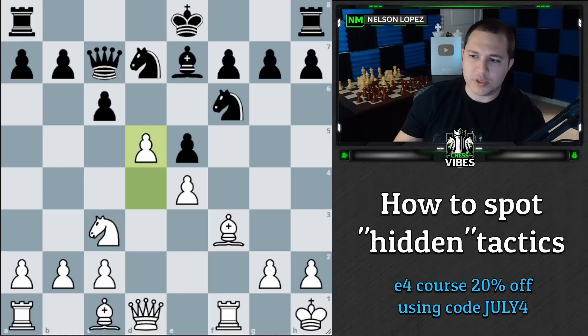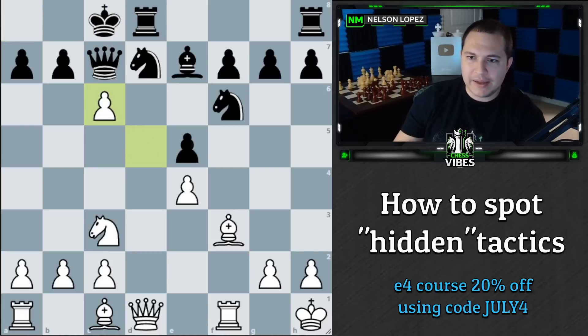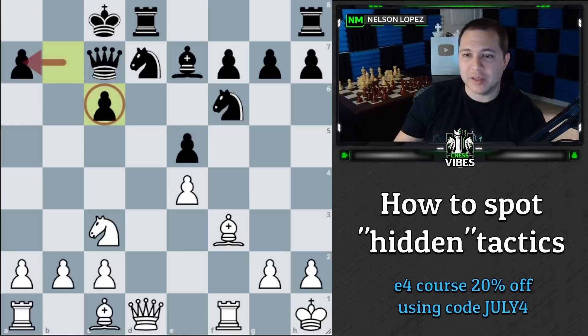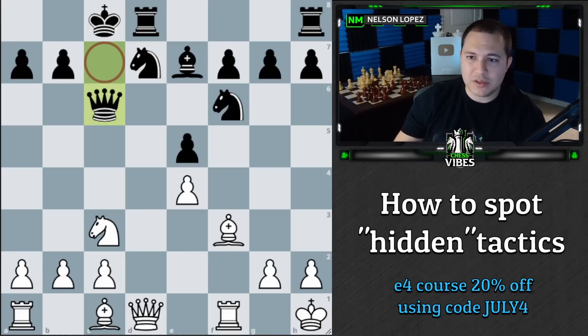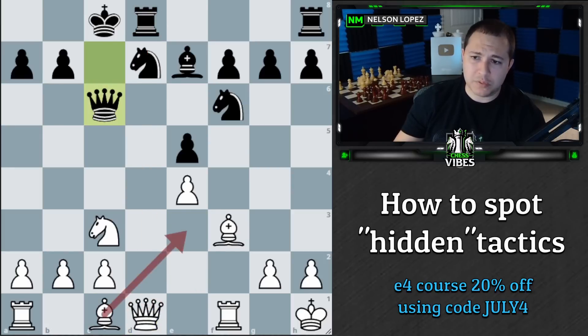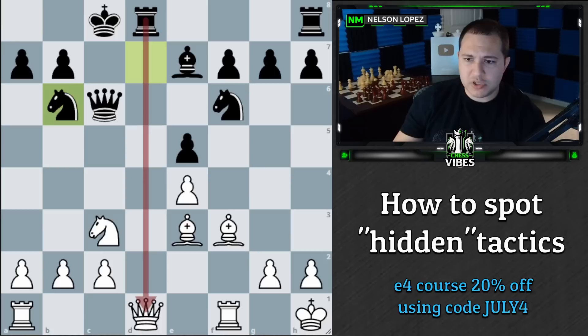Black castled queenside and I took, thinking — since the king is there, why not take and start to open up the king? If black takes with a pawn, that looks like an isolated pawn weakness. Black took with the queen, but the king is still somewhat open. Bishop to e3, finishing development. Knight to b6 attacks my queen, so I have to move. I was thinking about whether bishop b3 was safe — the knight can only really go to one or two squares and I'd have time to move my queen, so I wasn't worried. Bishop d3, knight to b6, discovered attack, and I move my queen.